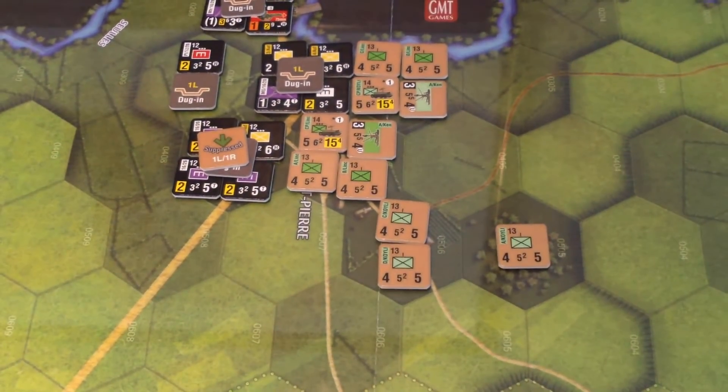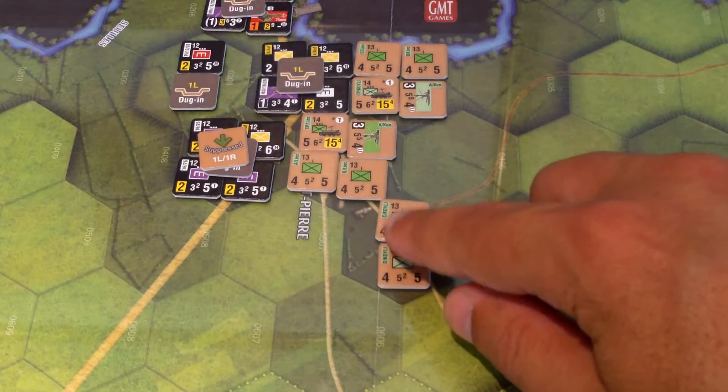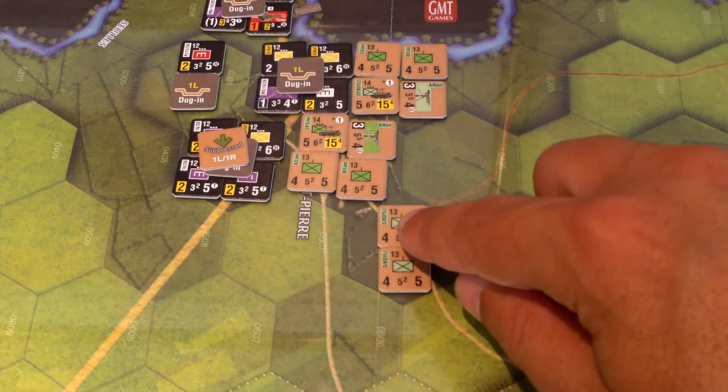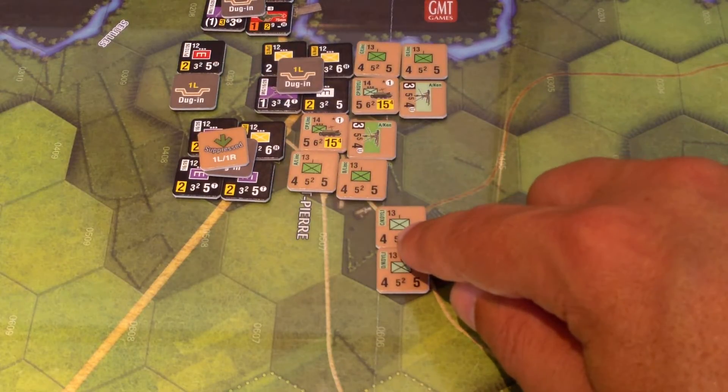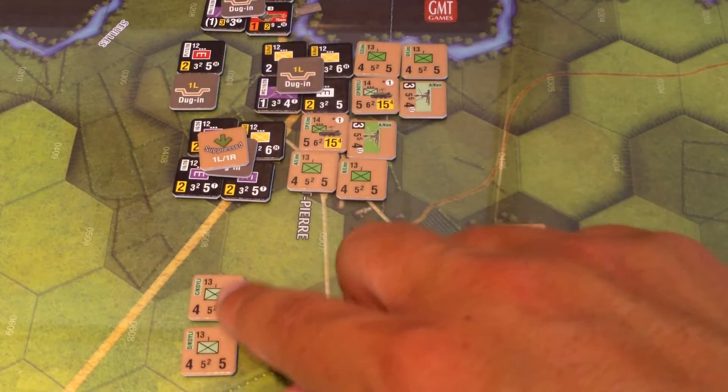One nice thing about suppressing them — by being suppressed they cannot do range attacks. Now they can call in indirect fire though, but I think I'm okay with that. So these two guys — do I want to move them together or one by one? Move them together. So we're going to go one, two.